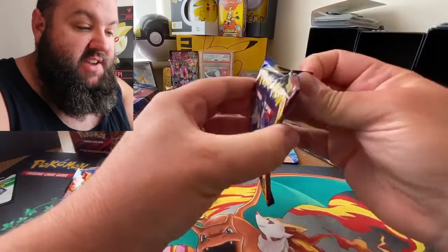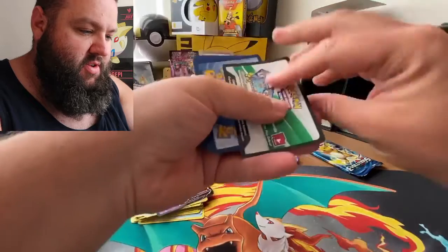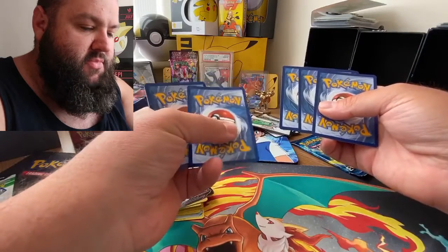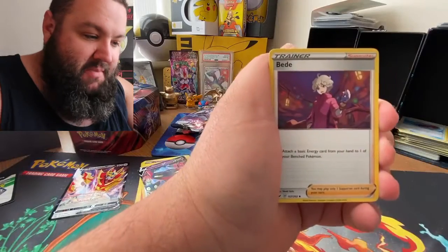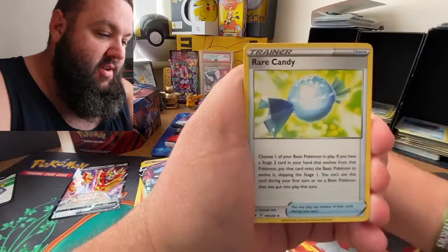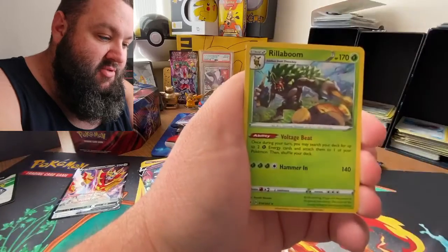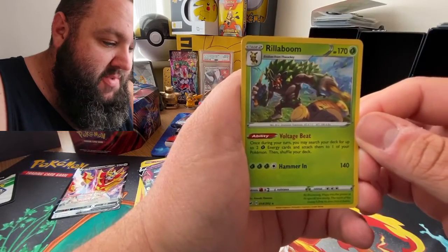Sword and Shield next - I'm saving Evolutions for last. Wow, got another white code card, this tin is being good to us. One, two, three, four. I've been playing a lot of Sword on the Switch and I'm getting to know the characters in these Sword and Shield sets. Three, two, one - psychic! I don't like you! And yes - Raichu holographic! Everyone loves Raichu!